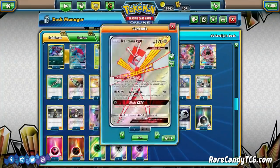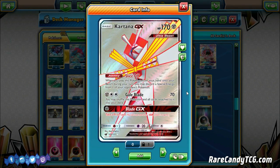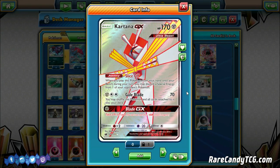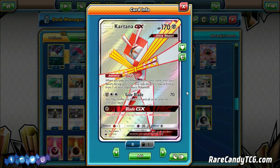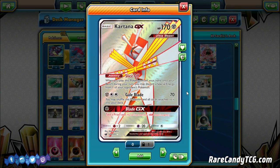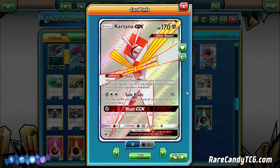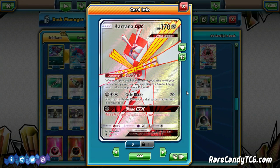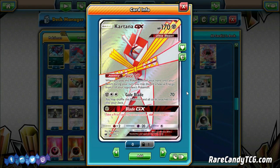Next up we have one Kartana GX, an Ultra Beast from Crimson Invasion. Its ability Slice Off - whenever you play this Pokemon from your hand onto your bench, you may discard a special energy from one of your opponent's Pokemon. It's like an Enhanced Hammer but in the form of a Pokemon. We play a bunch of different basic energies, so we can abuse Gale Blade and more importantly Blade GX. For just a single Metal energy you take a prize card - pretty straightforward. If your opponent is forcing a seven prize game, Blade GX is great for bouncing right back to even prizes.